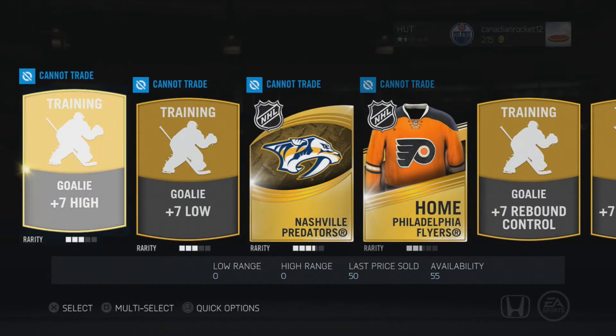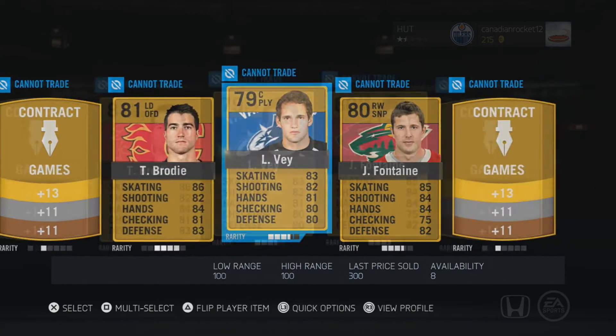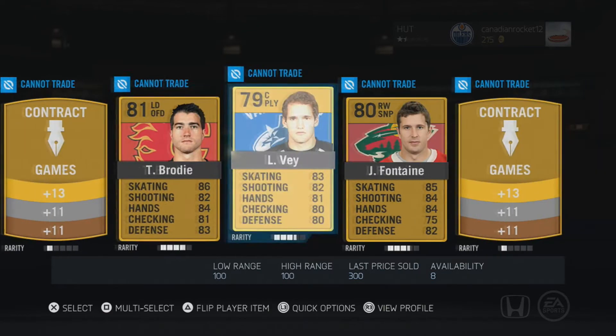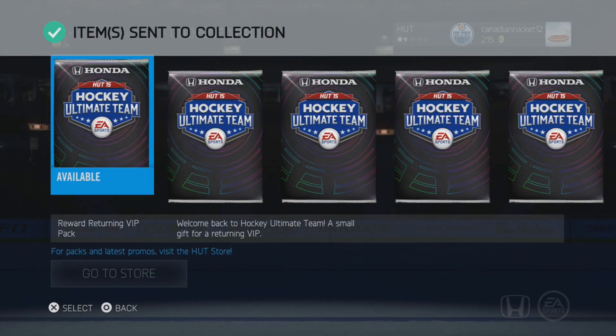Hey guys, guess what — we got another jersey! I'm just going to be collecting them all. We got TJ Brodie, Lindy Ruff, and Justin Fontaine — not too bad. Grinders, or I would say up-and-comers. I maybe want that pack in like three years, but hey.